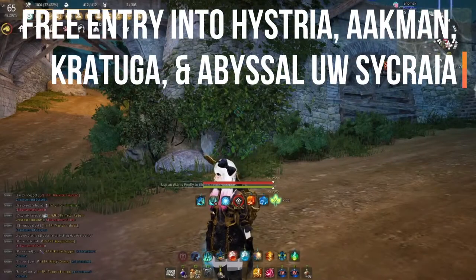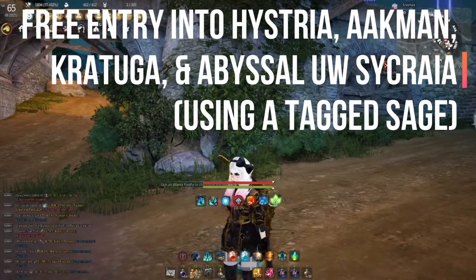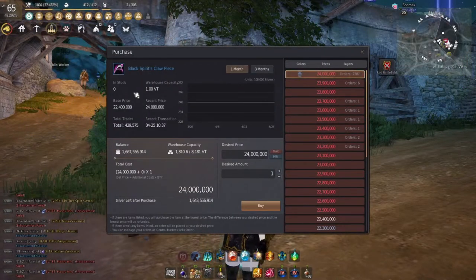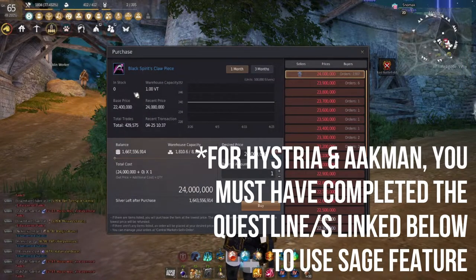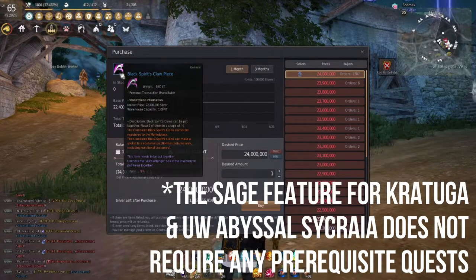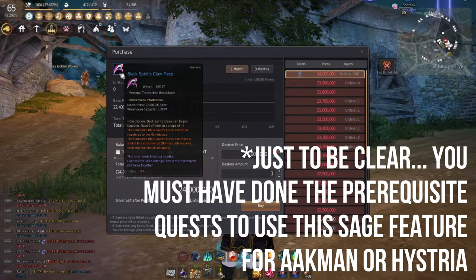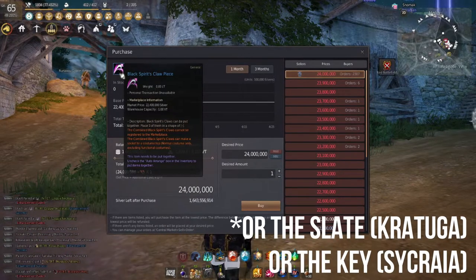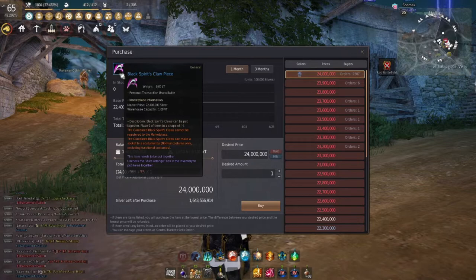Today we're going to be talking about how to get into Histria or Aukmen for free anytime you want. I recently made two videos on bypassing the portal to get into Aukmen and Histria by using a black spirit's claw piece and taking it to an NPC. The only problem is you have to grind for the spirit piece or wait for it to fill. However, I've learned you can actually bypass even using a black spirit's claw piece by using a sage and tagging them.